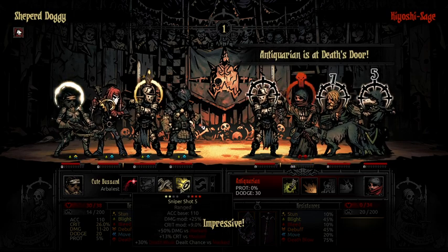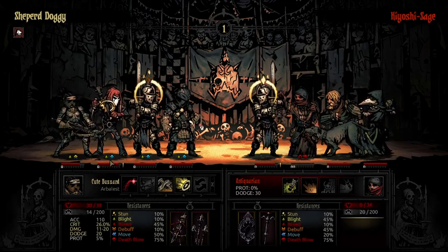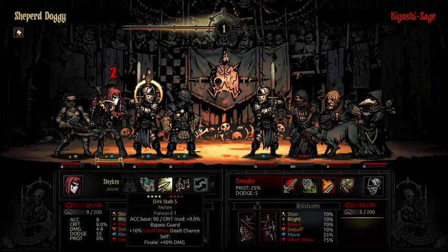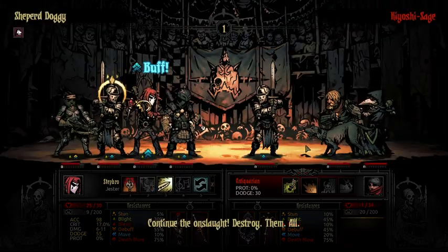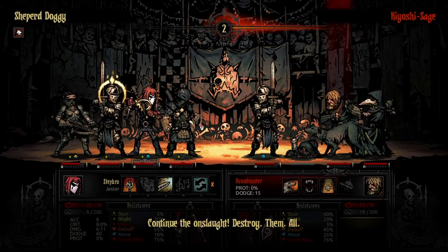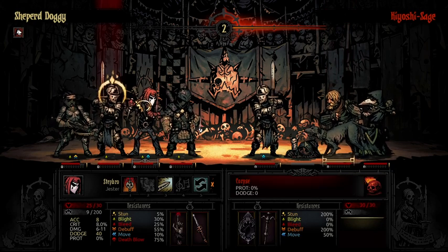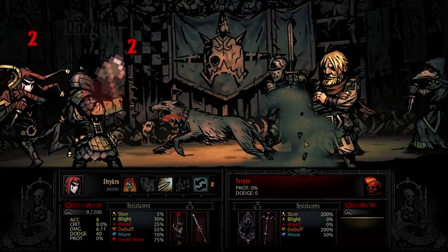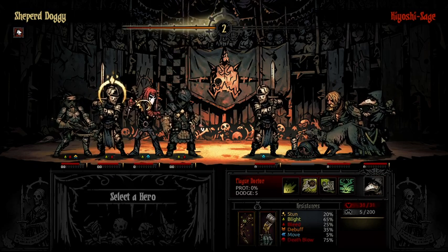I go for the Sniper Shot first, missing out on a bit of damage and accuracy, but that gives me the chance of going for the death blow right now — a 60% chance. And yes, that is a kill round one. My Jester is in position to Finale and the match is not looking good for Kyoshi. Once again we killed the Antiquarian round one. The Highwayman is going to be adding up damage but it might be too little too late.